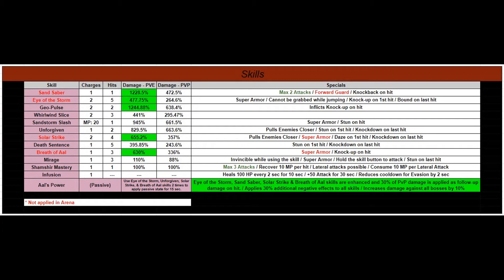And of course you have the passive at the bottom. A few things to explain: look over on specials where you see the red forward guard and the red super armor words. If you look in the bottom left corner, that just means those abilities are not used in arena. Everywhere else in the game, yes — you'll get your forward guard and your super armor, just not in arena. And if you look where it says max 2 attacks and max 3 attacks, that means if you look at the first skill for Sand Saber and you tap on it and it hits once, max 2 attacks means you have a maximum of 2 attacks you can do instead of just 1. By tapping and holding the skill button, your character will do 2 attacks. So it's your choice, and that's what that means, and that's why it's in green.